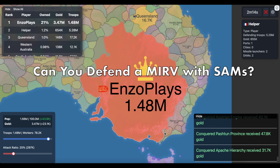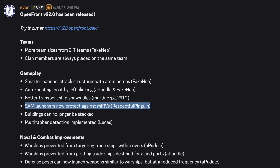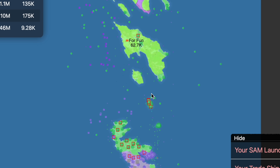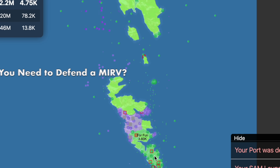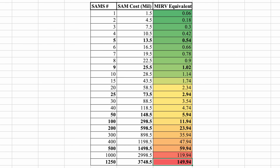For the final question, we're going to figure out if you can defend against a MERV using SAMs. In a recent OpenFront.io update, the developer confirmed SAMs now defend from MERVs. But I've played games where I put down like 20 SAMs and they seem to do nothing. So we're going to figure out how many SAMs you need to defend from a MERV. To guide our investigation, I've made a chart showing how much each SAM quantity costs and the equivalent number of MERVs you can send.